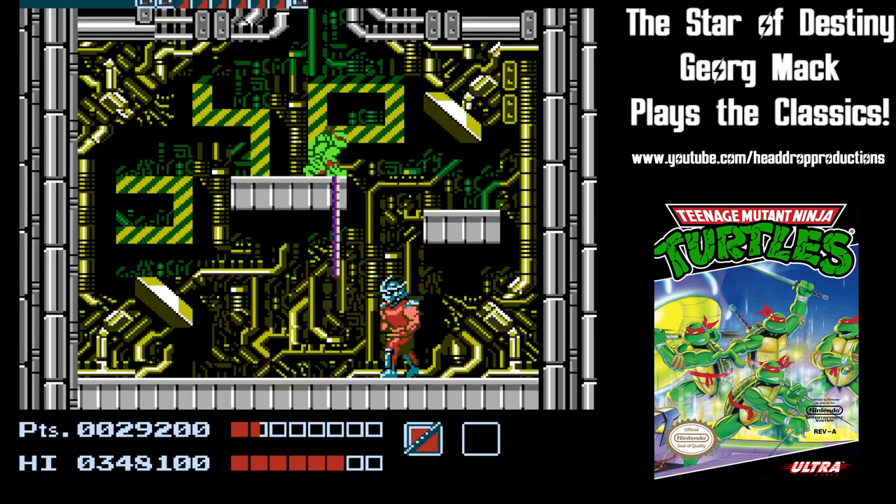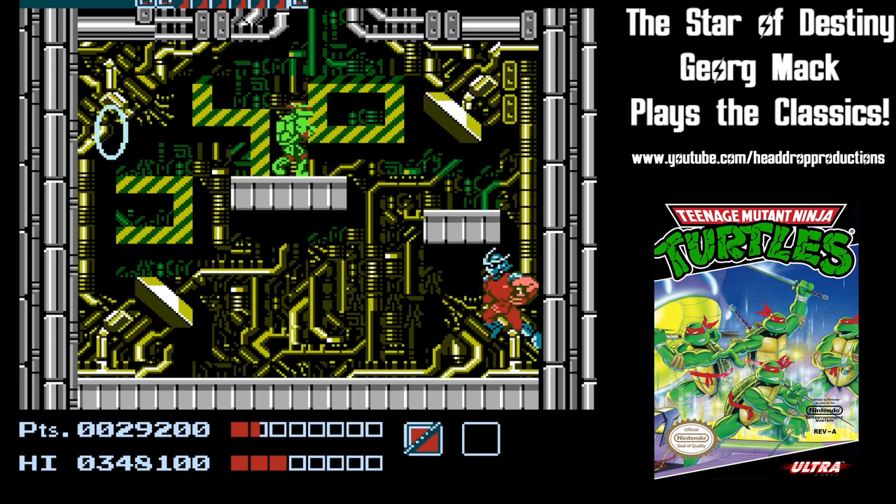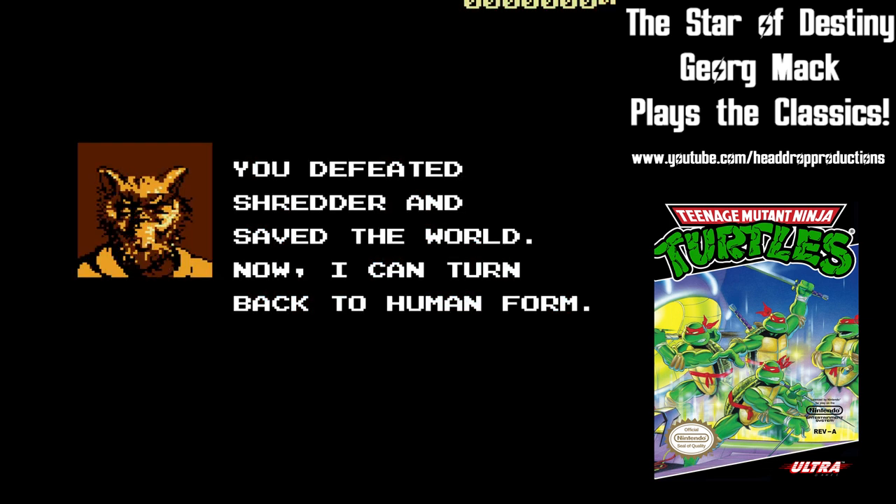If you can get through, it's a pretty easy fight with Shredder. Just avoid his anti-mutation gun, and you can help Splinter return to his human form.